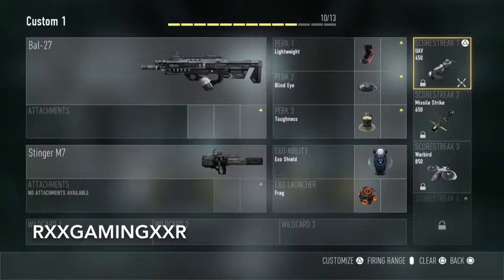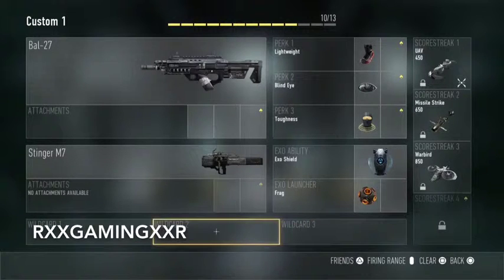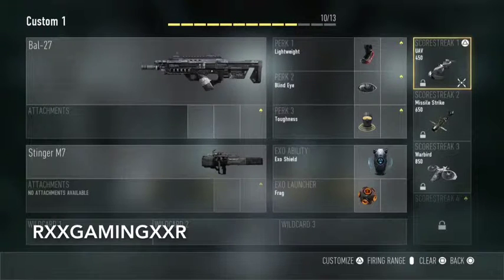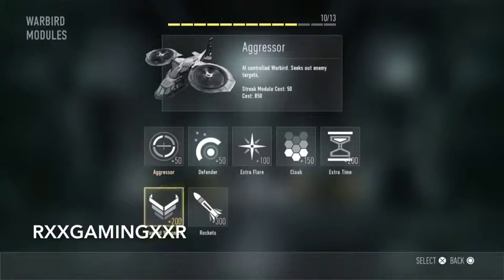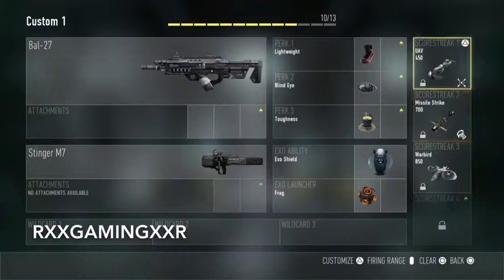For the UAV, I use the Extra Points attachment because it gets you at least five more points per assist, and that racks up fast. If you're playing the objective with friends, you can get up to 250 XP from a single UAV without even getting kills. For the Missile Strike, my personal favorites are the Cluster Missile or Hellfire Missile, though keeping it normal is also fine.